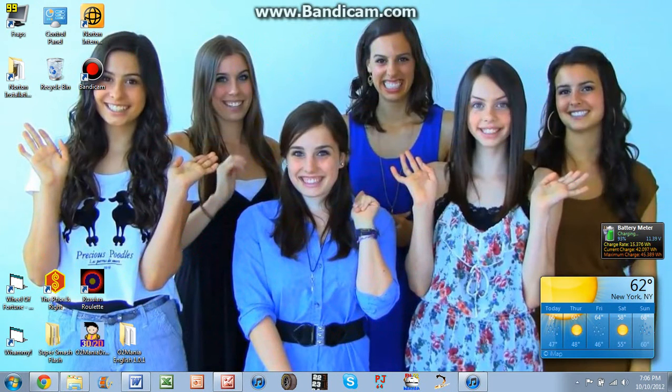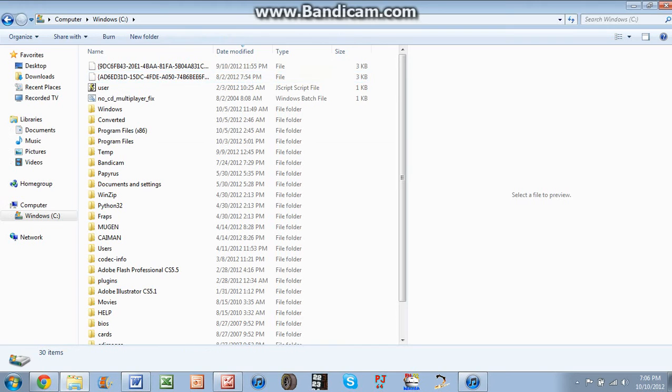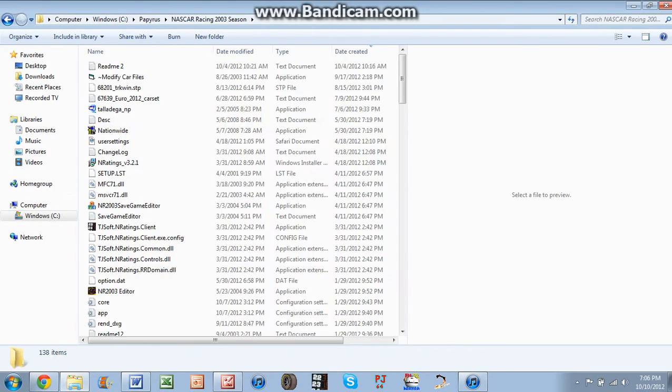Now we need to convert all the car files that you have in your Nationwide Series folder. Go over to your computer — this is where you start — you go to your C Drive, you go to the Papyrus folder, and then you go to your NASCAR Racing 2003 Season folder. Here's the application that you would get once you have extracted and downloaded it into your NASCAR Racing 2003 Season folder — you click on Modify Car Files, the application.